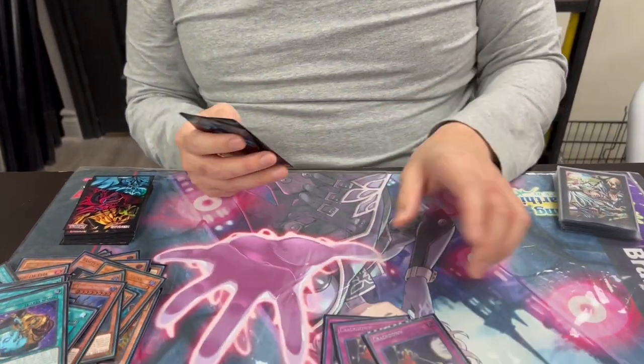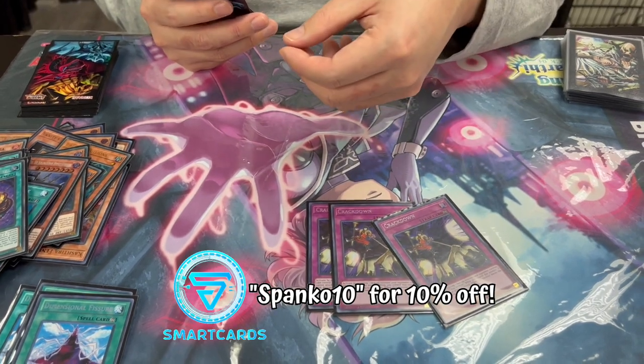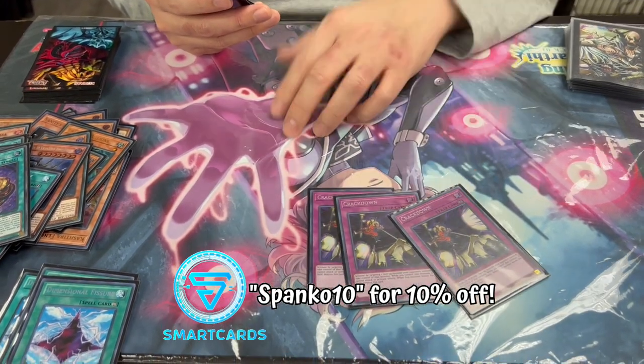For the traps — Crackdown. It's Dina protection, and after you take their stuff for Vanity's Fiend tribute it's just good in general.